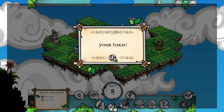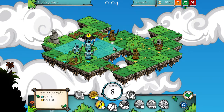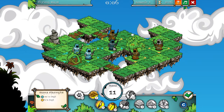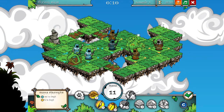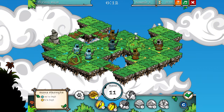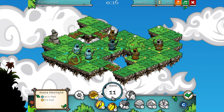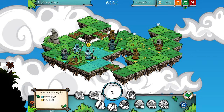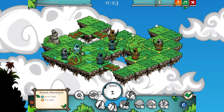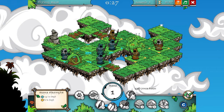This next level is awkward because he starts with an archer and you don't. Grabbing that territory lets me get the other one too. Let's place an archer and go.